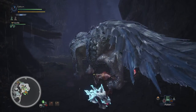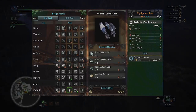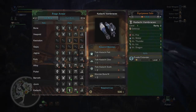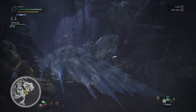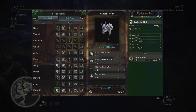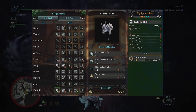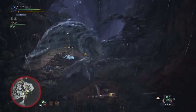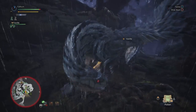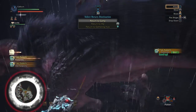Then you'll have to hunt Tobi-Kadachi. There are a few upgrades you should pick up. The Kadachi gloves grant Evade Extender. If you haven't upgraded your gloves yet, you should pick these up now. It is a decent pickup for repositioning while your greatsword is drawn. You can upgrade your Vespoid helm to a Kadachi helm for constitution to help with dodging, and it will help out in a pinch if you're forced to guard. It does offer a reasonable defense boost on top of that. Anjanath is next, and its offerings aren't anything special, so move onwards into the Coral Highlands.